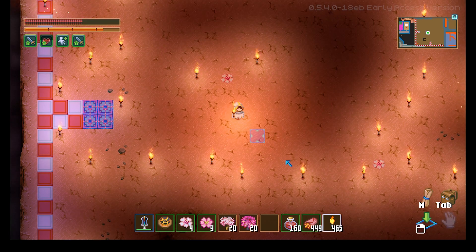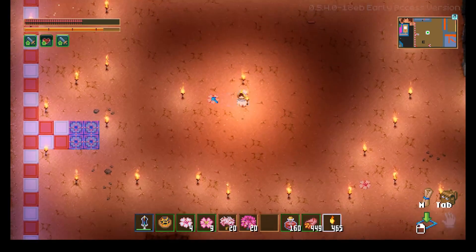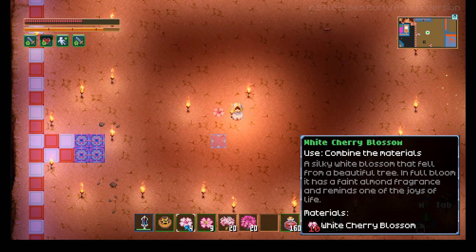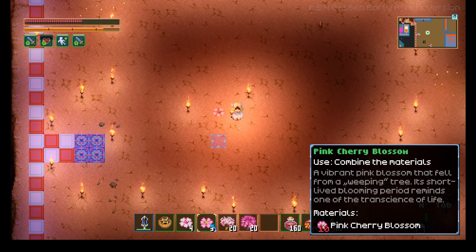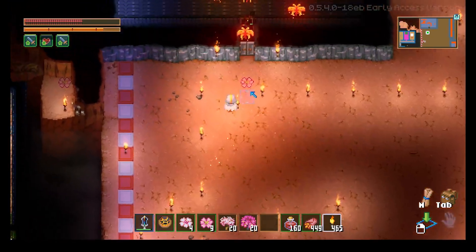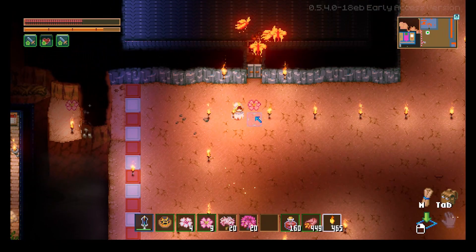How does it work? Well, all over the map, there are Flower Blossoms that are being dropped. We've got the White Cherry Blossom, and we've got the Pink Cherry Blossom. This is what the White Cherry Blossom looks like, and up here, this is what the Pink Cherry Blossom looks like.